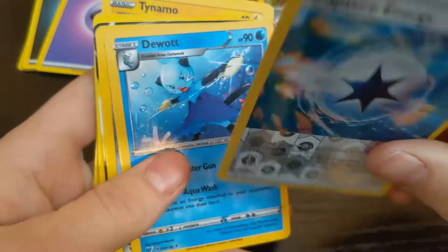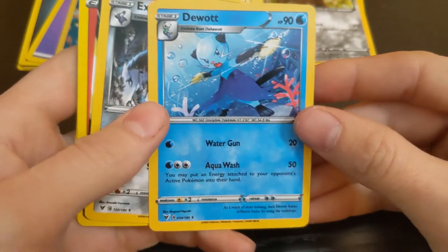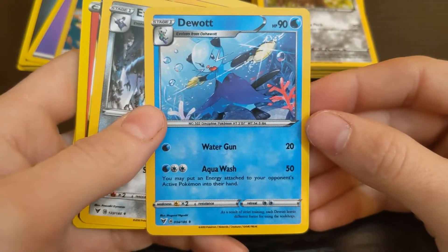Is this one always the holo? Let's see — yep, got one of those energies. A little ninja cat.